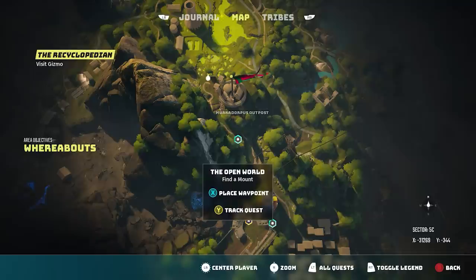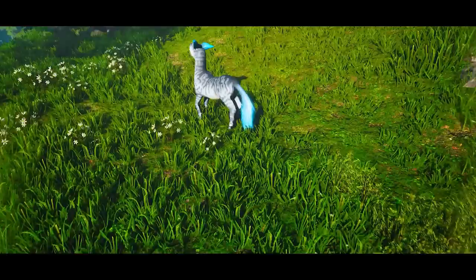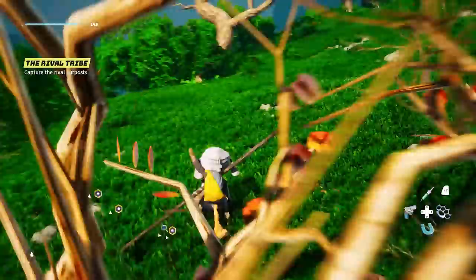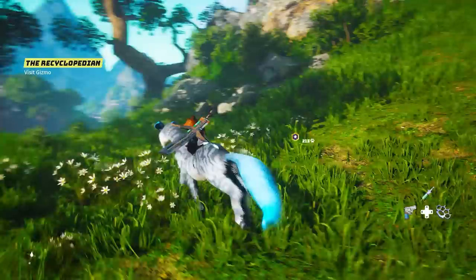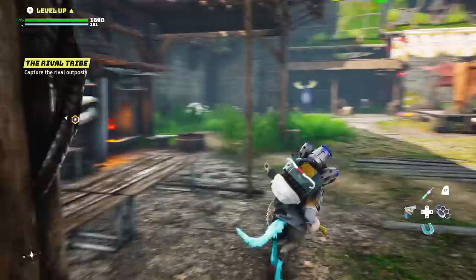Very early on you'll receive a mission called The Open World that unlocks a permanent mount, making traversal much easier. Mount unlocking works by finding one of these creatures, then looking nearby for big brown bushes hiding pip plants — which are different for each species. Bring a pip plant to a creature to tame it as a permanent mount. There are dozens of tameable creatures across the map, and you can even get exclusive ones from capital outposts of the main tribes.